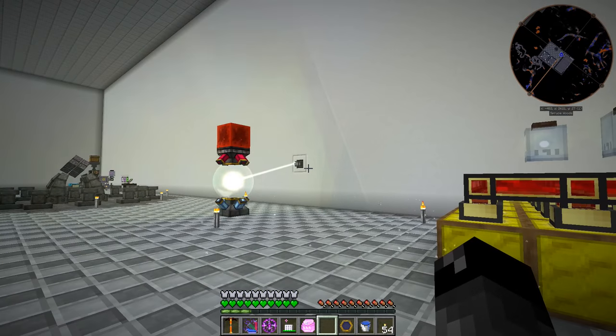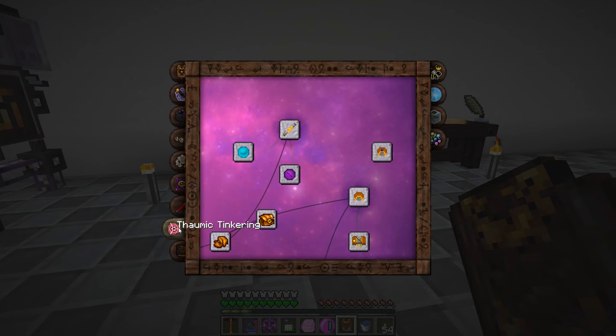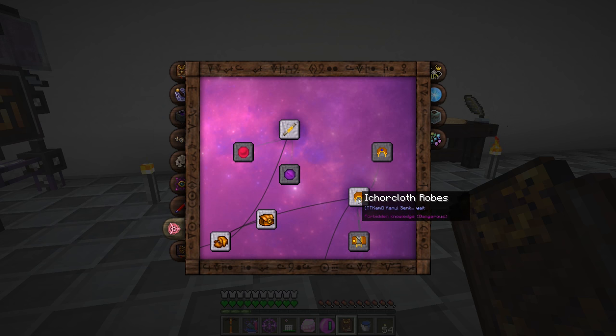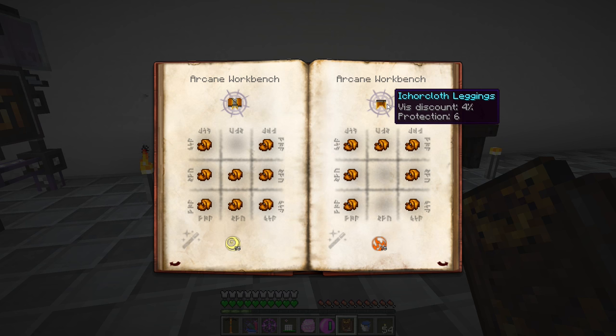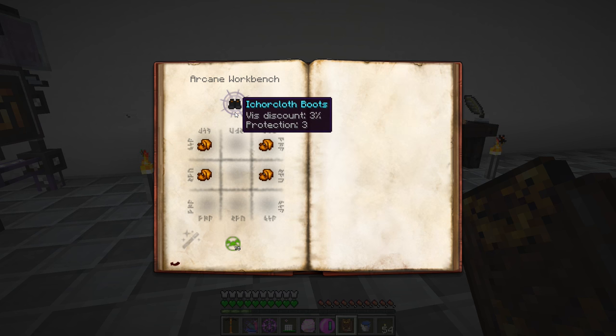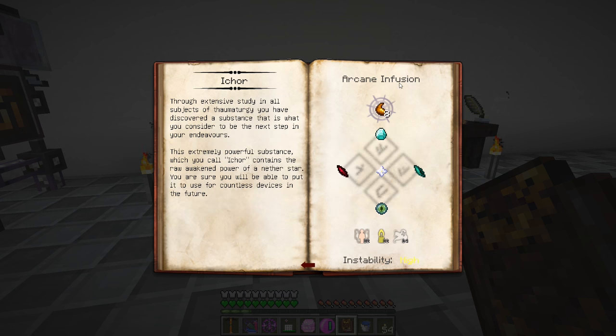Let's go ahead and move on to something else. I was just looking through the Thaumonomicon on the Thaumic Tinkering tab. I know the Ichorcloth stuff is supposed to be pretty good. The cowl headpiece gives a V-discount of 4%, which isn't as great as the goggles' 5%, but I think there might be some kind of set bonus. The robes give 4%, leggings give 4%, and boots give 3% - all better than what we're currently using except for that headpiece. We need Ichorcloth, which is enchanted fabric with Ichor and diamonds, crafted in infusion crafting. We need Ender Shard, Diamond, Nether Shard, and Eye of Ender.